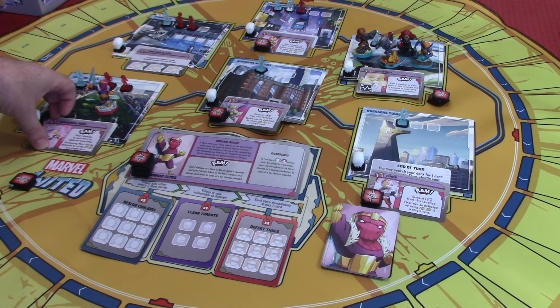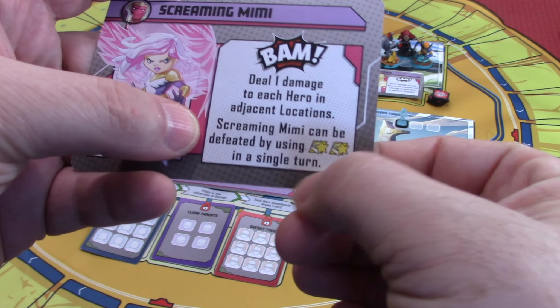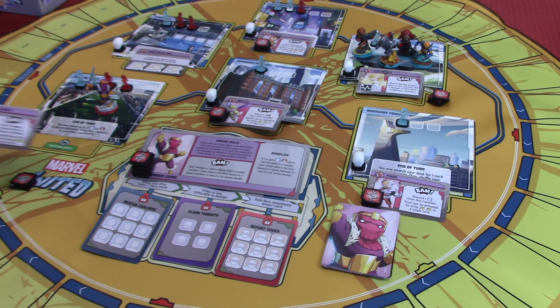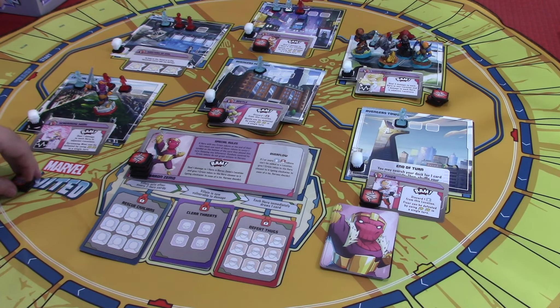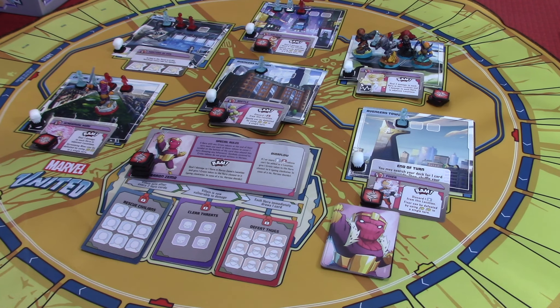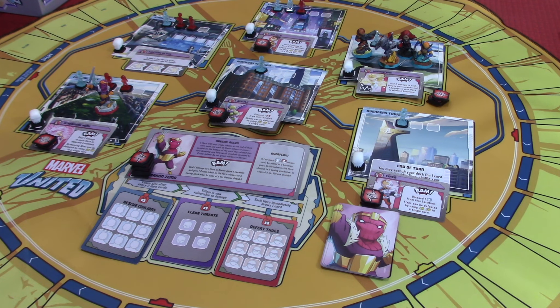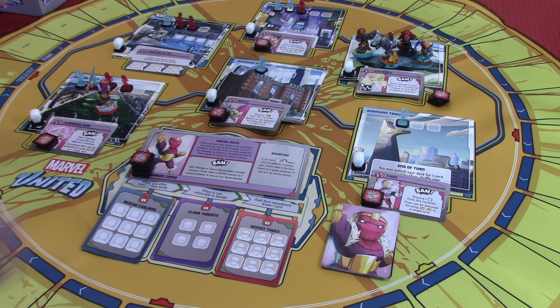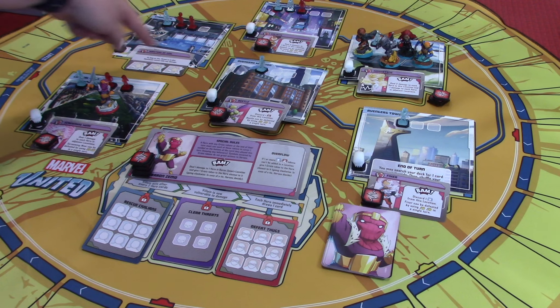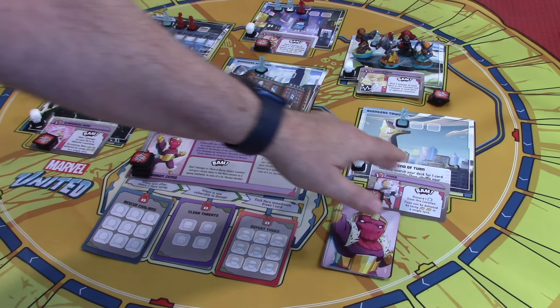I'll show you a Screaming Mimi, for instance. It says Screaming Mimi can be defeated using these two things in a single turn. 'Defeated' is different than 'take damage' in my mind. So we can circumnavigate that card by actually using heroic tokens to defeat the henchmen, as opposed to putting three heroic tokens on there and then being able to do damage against them. Depending on how you want to handle these characters, it would make sense to do one or the other.